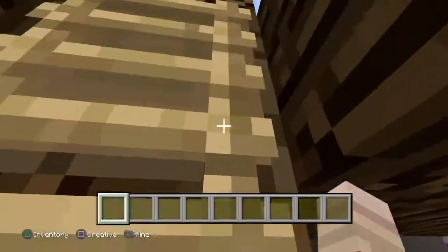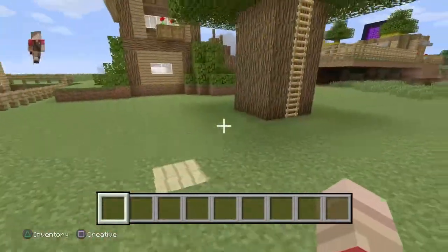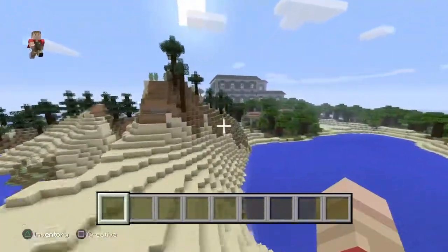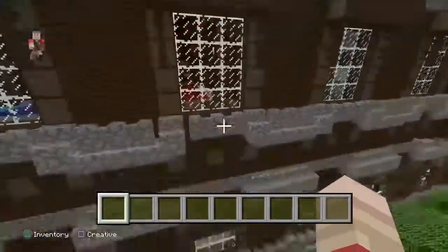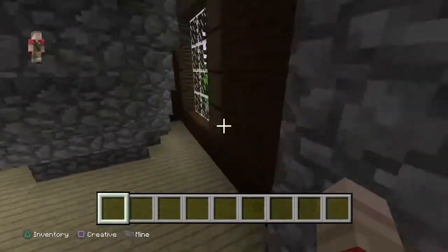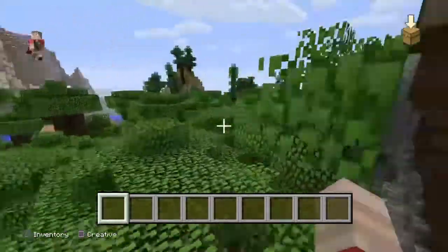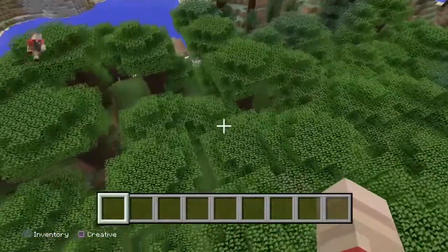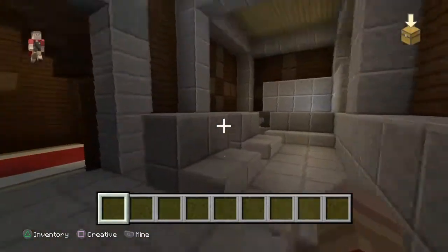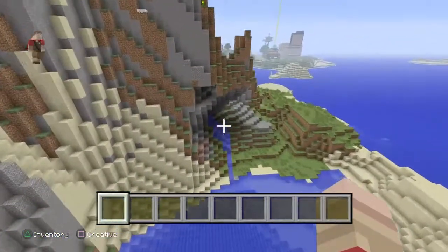When you go up to the watchtower it's just a little watchtower. I happen to make watch builds here. There's also a woodland mansion right here — have a fun time getting into it. You can actually smack out the windows. I'll see you guys in the next video, bye!